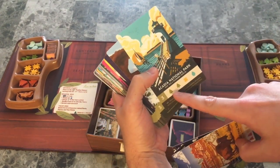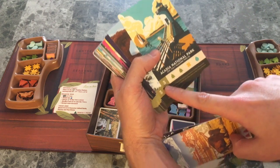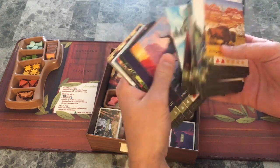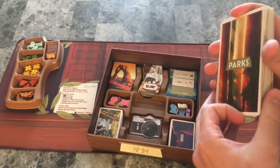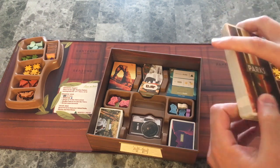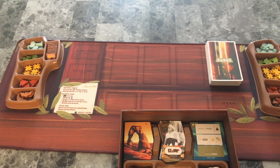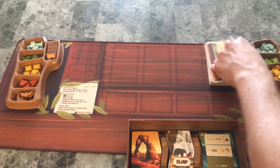These are the park cards. These are cards that have certain resources that you need to gather to pay for it and the number of points for each of these. These all represent one of the national parks here in the United States, and the art was already done by the 59 Parks Print Series. They teamed up with Keymaster Games to bring this together.